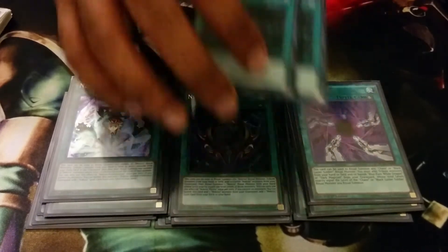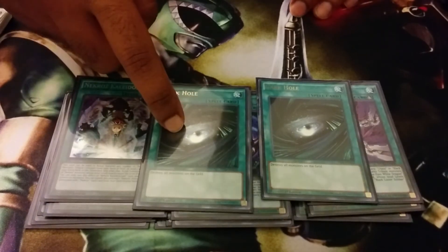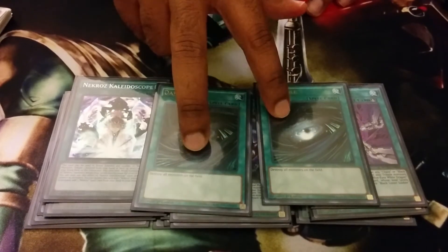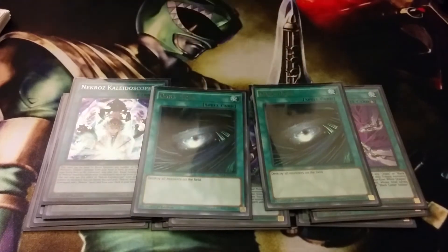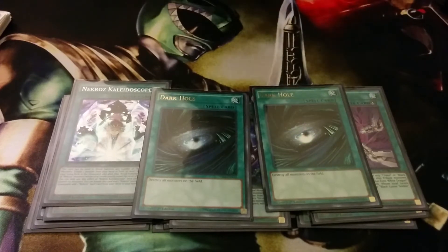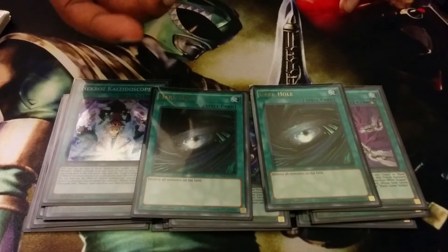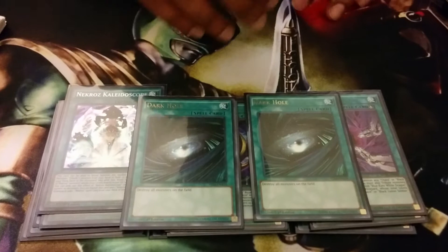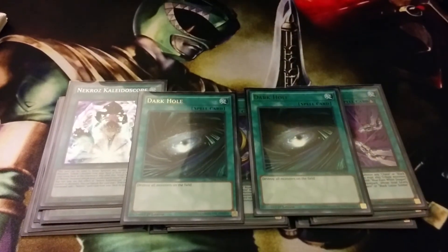Another change to the deck — I used to run two Kaleido, then I cut one for Dark Hole, and I used to run Vanity's Emptiness and cut it for Dark Hole. I was also considering Quaking Mirror Force, but I like Dark Hole instead because Quaking is going to be bad when Lynx come out. Dark Hole just clears the board and can stop problem monsters and unbreakable boards turn one, so that's really nice.